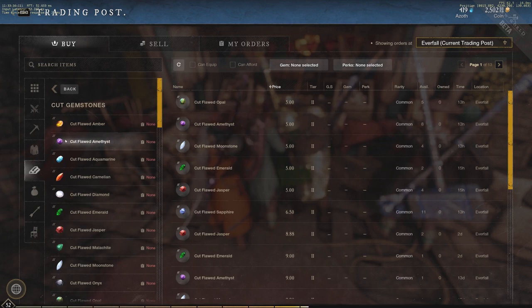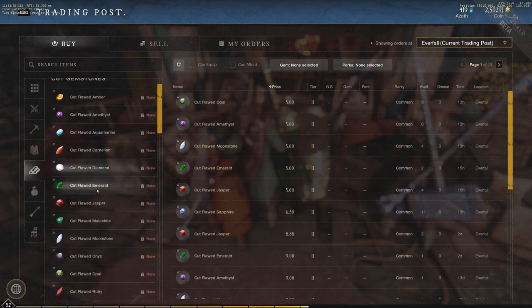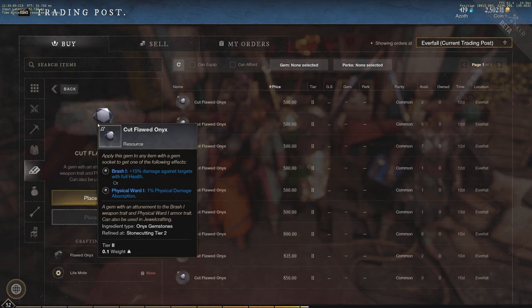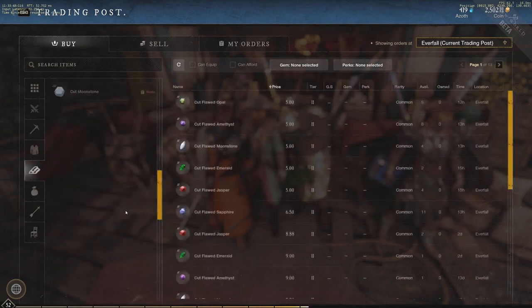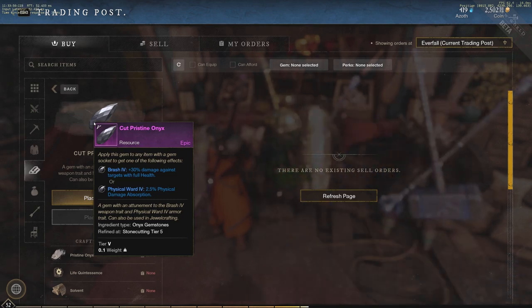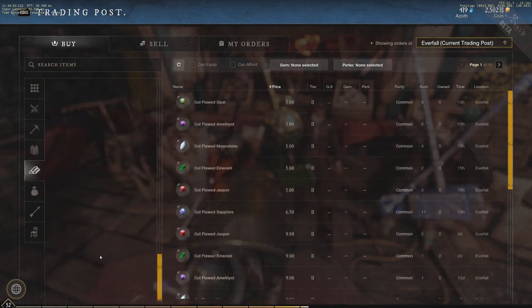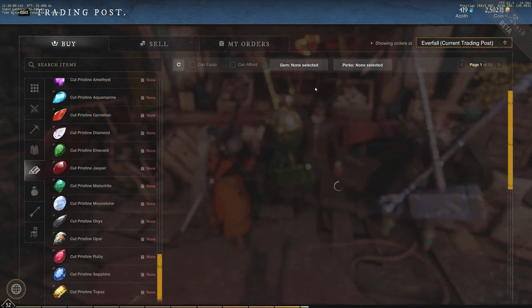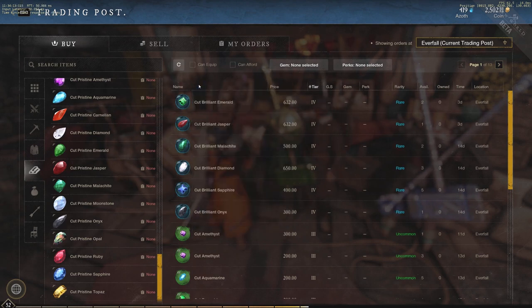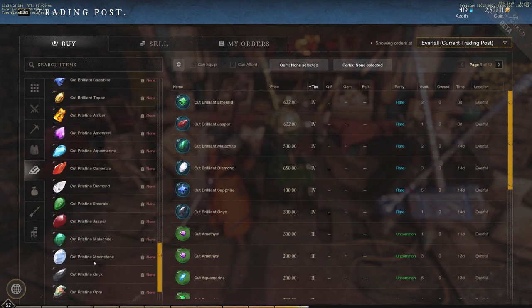One important thing to note is there's a large difference from tier 2 to tier 5 gems. Take onyx as an example: at tier 2 it's 15% damage against targets with full health, but at tier 5 it jumps to 30% — double the bonus. However, tier 5 gems are currently unavailable on the market because you need very high stone cutting skill to craft them, so you'd only have one if you got it as a drop.